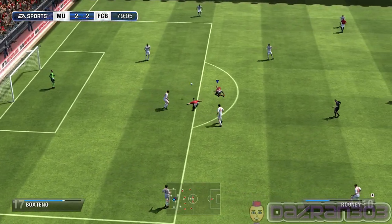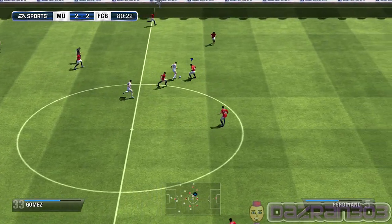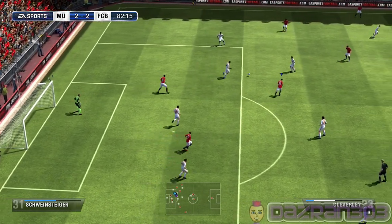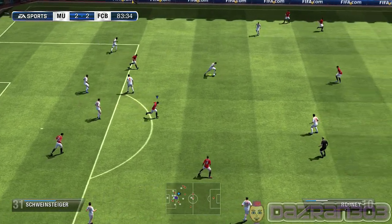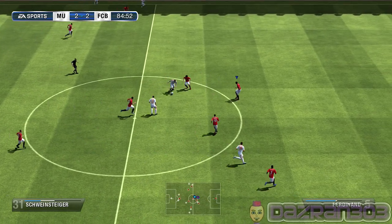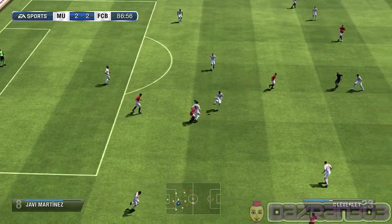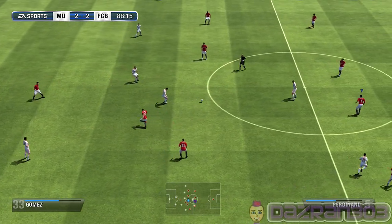Oh, they nearly snuck in from the angle - get off! Could have had a goal. Robin van Persie is still down, look at him. What's going on, the control is freaking out, damn it. You're into the last five minutes or so, not long. Poor ball from Bastian Schweinsteiger. Great block. Should have tried to pass it, not shoot, Robin.